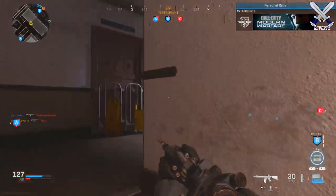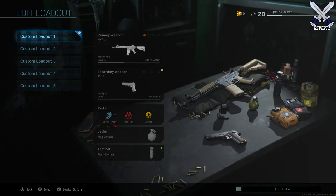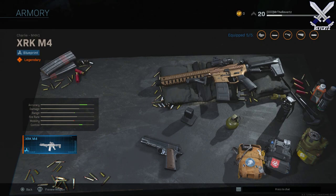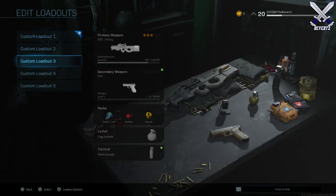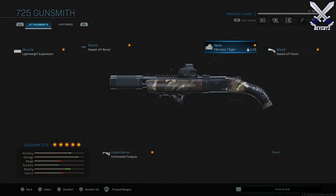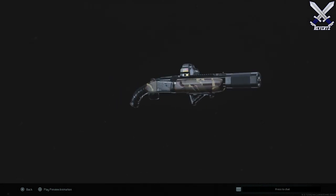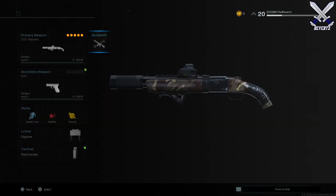How to equip a weapon blueprint? It's pretty simple. All you have to do is find a weapon that has a blueprint unlocked. The way you can see that is if you go into any one of the base weapons and scroll to the right, and it should say the total number of blueprints you have. So for the M4A1, you can see that I have a total of one — the XRK — and you can also see all the attachments that come with this blueprint. I also have one for the 725 shotgun called the Hammer, and you can simply press A or X to equip the blueprint.